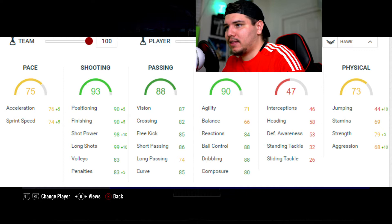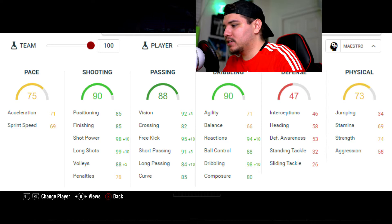If you're going to use Maestro on him, the key stats are shot power, long shots, volleys, vision, free kick, short pass, long pass, reactions, and dribbling. Those are the key stats I find very important from the Maestro chemistry.